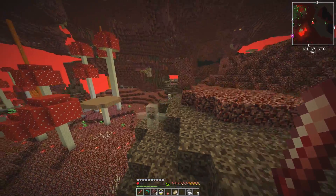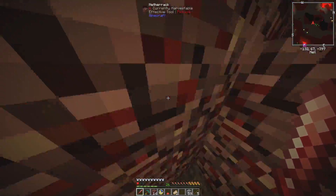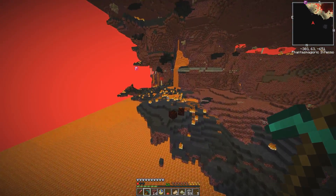How you doing, buddy? It's a wrath, and he does want to kill me, it looks like. So maybe mobs are yellow on the minimap. This seemed like the perfect place to find magma cubes last time.